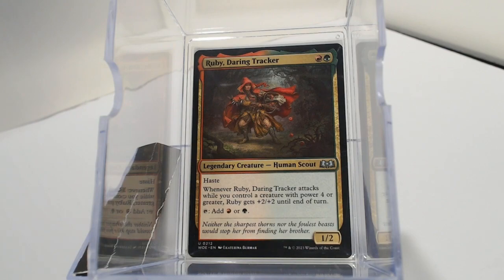Hello everybody, welcome back to the channel. This is MTG Ghoul Dude on another episode of Ghoul Decks. I wanted to share my Ruby Daring Tracker deck that I recently built. Let's start out by reading Ruby Daring Tracker: for a red and a green, she's a 1/2 legendary creature human scout with haste, and whenever Ruby Daring Tracker attacks while you control a creature with power four or greater, she gets +2/+2 until end of turn.